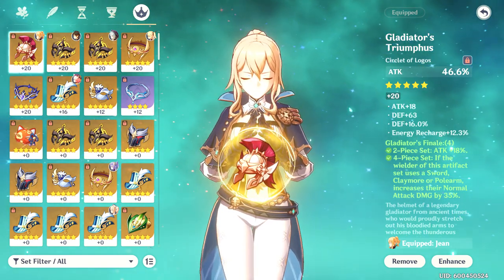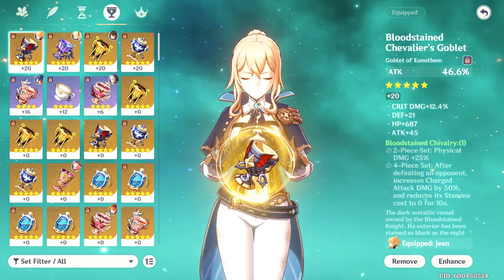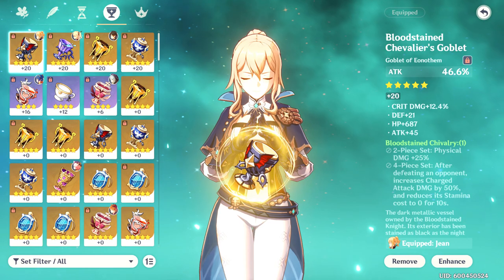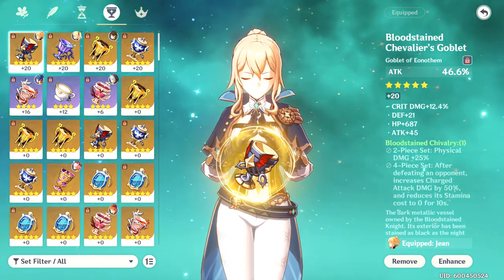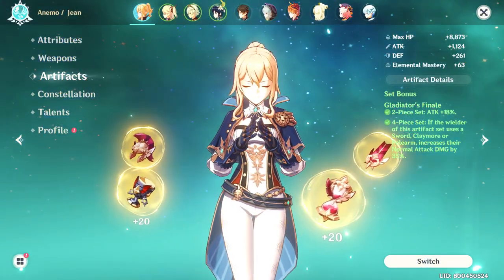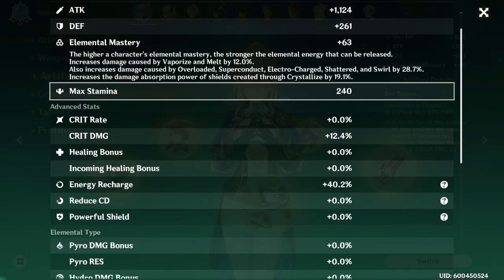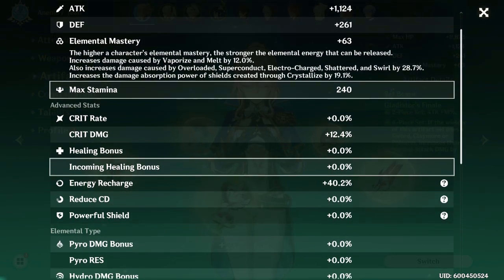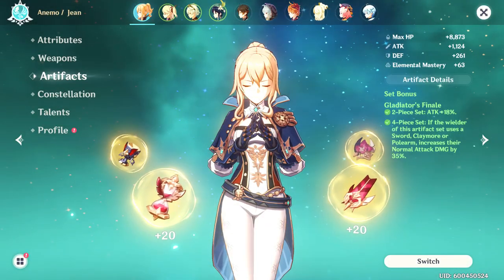They'll also tell you to run healing bonus on the Circlet if you're looking to heal more, but then you wouldn't get the damage bonus you'd get from running attack percent. For the Goblet slot, some people will tell you that Anemo damage is best here for the most DPS, but you'll be lowering your healing values. That's why I believe attack percent is the best for all three slots. This build is extremely flexible and welcomes really any substats, because tanky substats like HP percent will help you stick around longer.